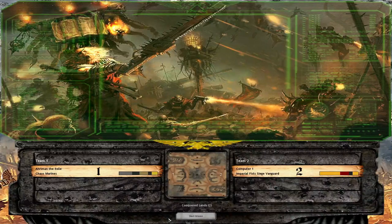Hello there, it is I, Ariman the Exile, and today I am casting you another video with Chaos Space Marines against Imperial Fists Siege Vanguard on the map called Corrupted Lands for two players against insane AI. I hope you like these episodes, so let's start this mission and let's see what happened on this field.